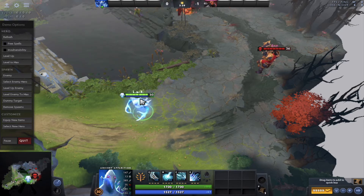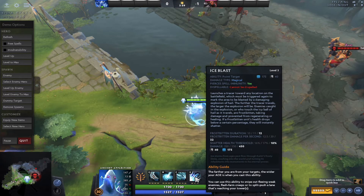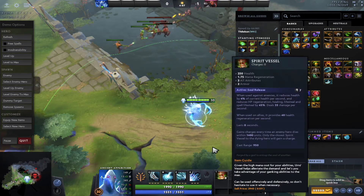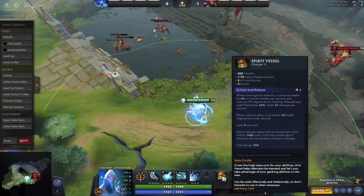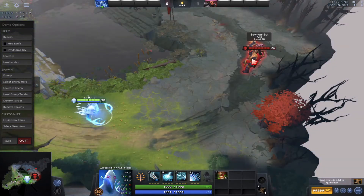Ancient Apparition counters heroes that depend on regeneration. For example, Huskar - Huskar's strength is when he has the lowest health he has higher regeneration, so his strength is at low health. The Ancient Apparition ultimate works exactly like the item Spirit Vessel - if you cast Spirit Vessel on an enemy hero, that hero cannot heal. But Ancient Apparition's ultimate is much deadlier than that.